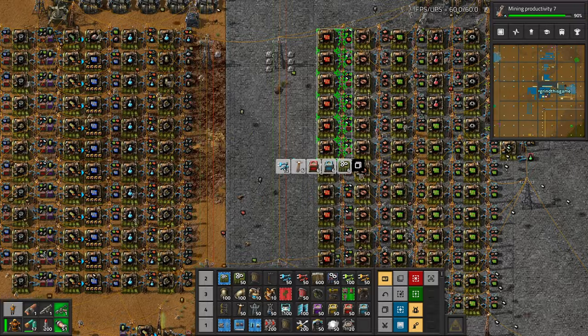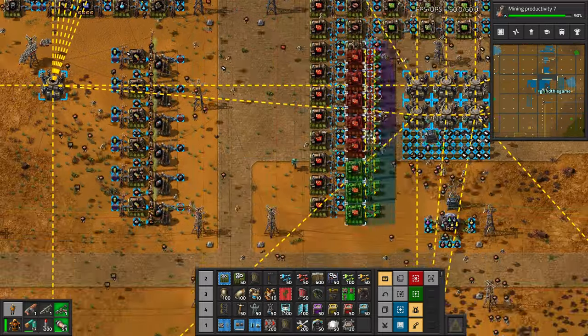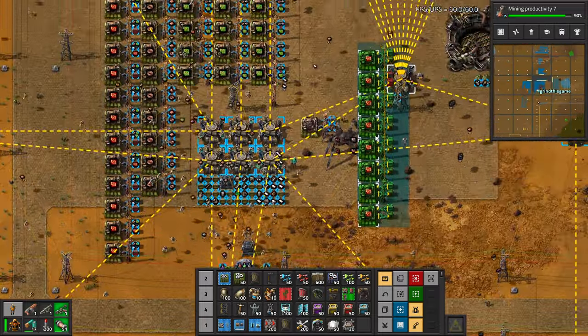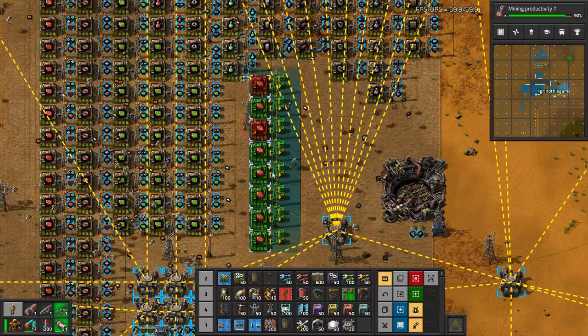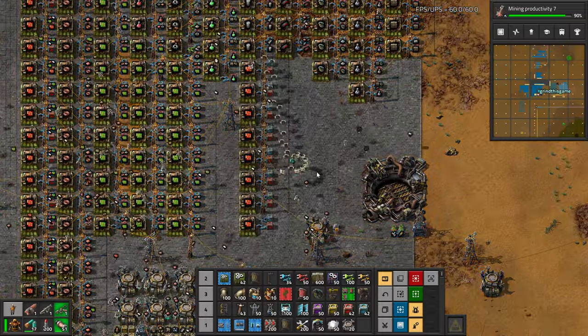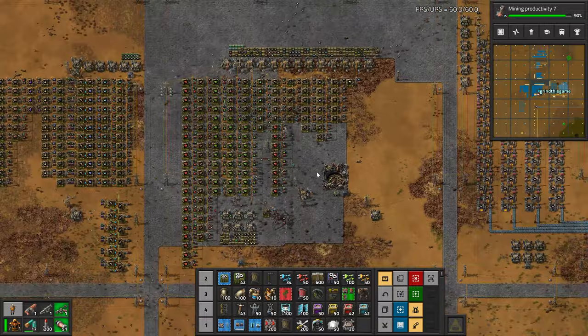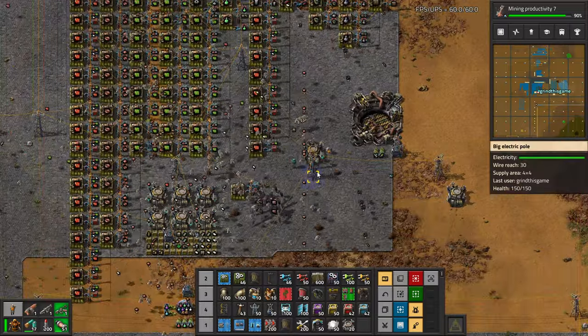I am trying to keep things together that are made together — so green circuits are close to red. Trying to keep stuff together. Where can we stuff this? Let's stuff it right here. Beautiful — I love it.